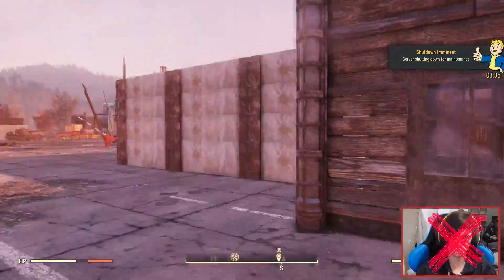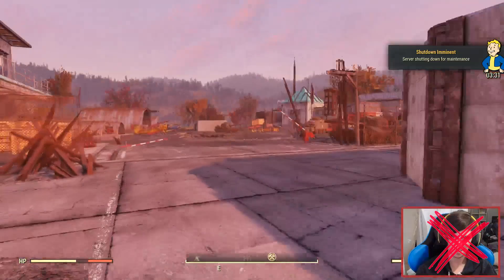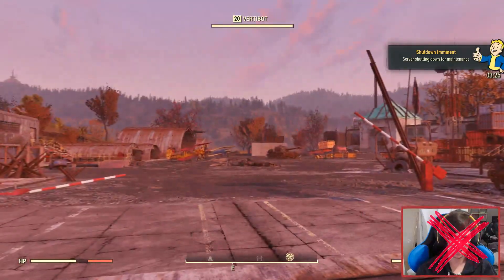What I wanted to show you is just what I got up to in the Fallout 76 beta. I went to the airport, and I've built a little compound for myself. You can see where I am — Waste Airport — it's a pretty cool place, lots of fortifications, very very dope.